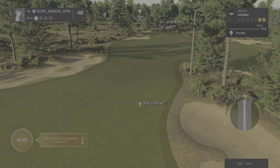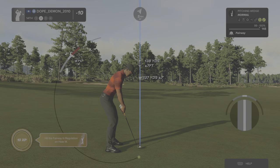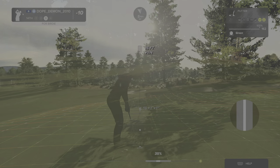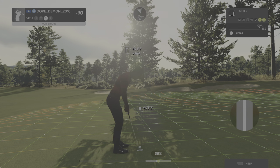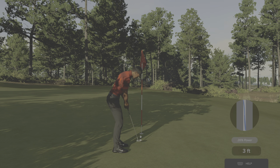Par 4 ahead of you. Nice swing, sounded great. We are about 140 yards out. Going a bit left of the pin. Safely on the green. Good luck on this one. We've got 16 feet. Ouch, right by the hole. And you've got this left for par on this one. So far, so good. Your score sits at 10 under par at the moment.